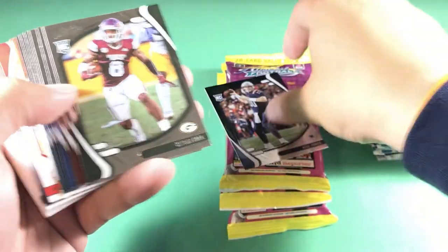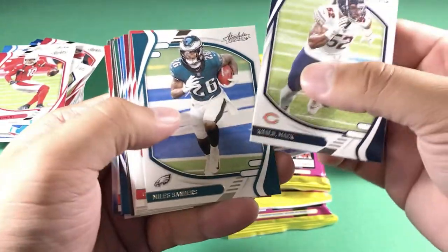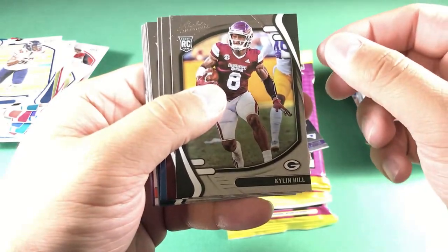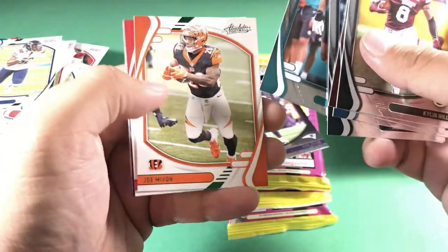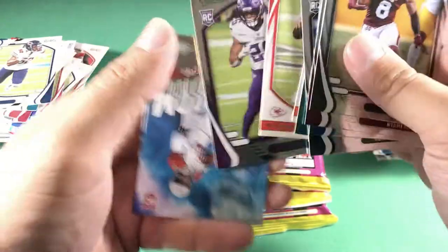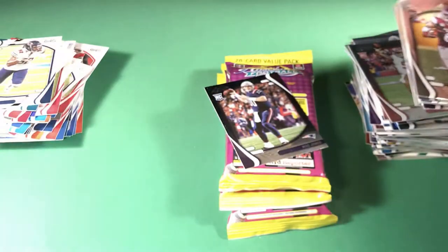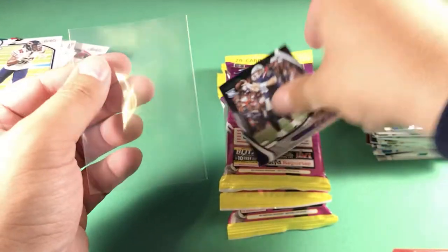Mac Jones green foil — that is really cool. Absolute's not the highest-end product but it is one of my favorites, so I'm being careful getting these into penny sleeves. Right off the bat, another Mac Jones base — I'll set that aside carefully. Khalil Mack, Miles Sanders, Calvin Ridley, Davante Adams, Justin Tucker — nice kicker card, big fan of his, especially with that huge field goal earlier this year — Kylan Hill, Dami Brown, Trey McKitty, Kenneth Gainwell, Sage Surratt. Jalen Phillips, Joe Mixon green, Patrick Mahomes green, Kiki Nwangwu green foil, By Storm Rondale Moore, Red Zone Christian McCaffrey who is coming back soon.